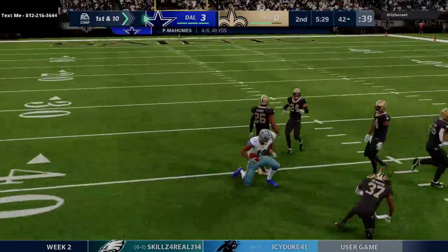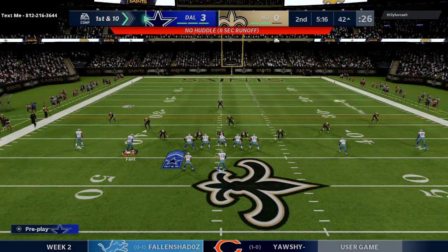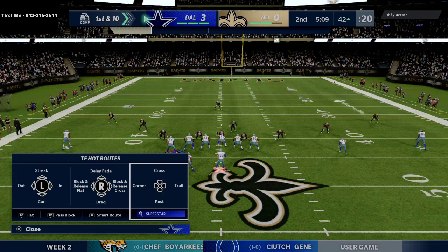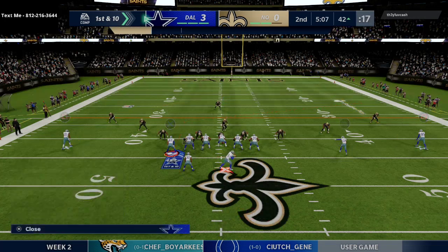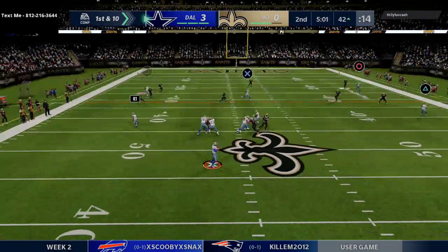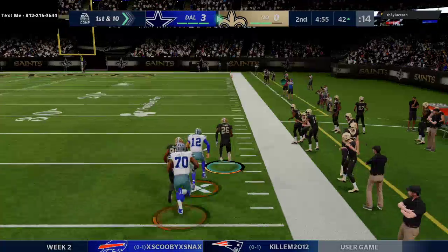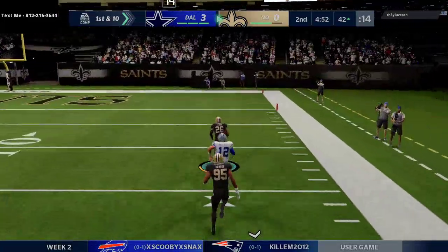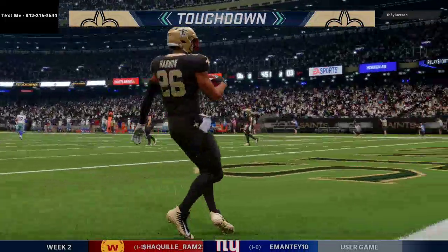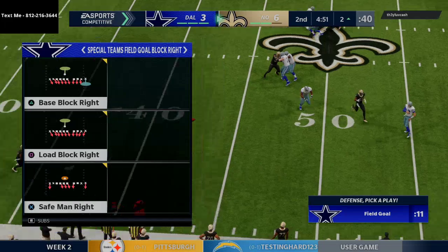Y cross — I will run Y cross until the cows come home. It's one of my favorite plays to run, especially when you have a Patrick Mahomes with gunslinger and hot route master. But right there, as I'm bragging about him, Boston Scott runs right into the defense, gets a pick six, and Patrick Mahomes has just thrown his fourth interception of the season.